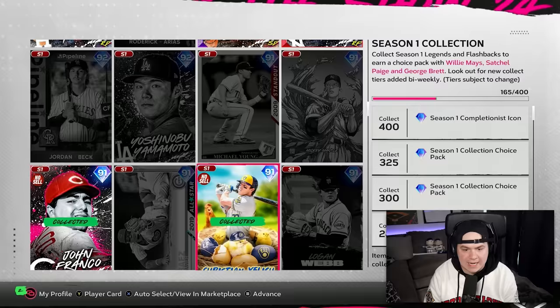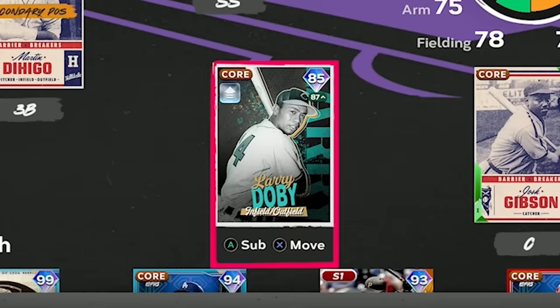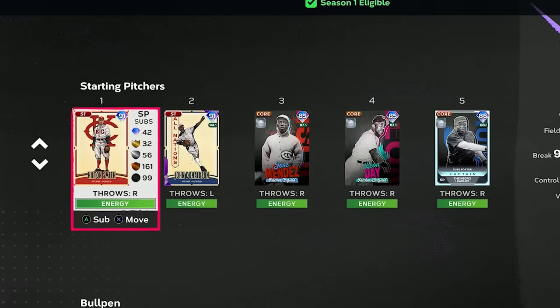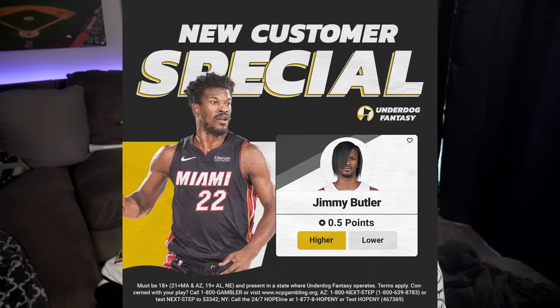I've got all the new cards on the squad, including the Barrier Breakers cards and the new Larry Doby from Storylines. I'm using Hilton Smith as my pitcher. Just a reminder — if you're going to any baseball games, use code COOGS on SeatGeek to save $20 on tickets. And check out Underdog Fantasy with code COOGS; they'll match your first deposit up to $100.